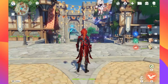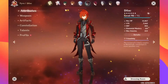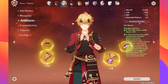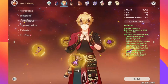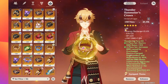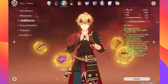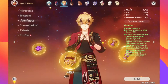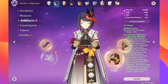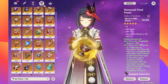Hey everyone, let's get right into current Cyno plans, because I've been getting a lot of comments about this. I do have a basic Thundering Fury set going so far — I'm missing a crit damage piece and an Elemental Mastery piece, but I do have this going. A lot of people are saying the new Gilded Dreams set might be better for him. I've started working on that, though all these pieces are pretty mid so far.